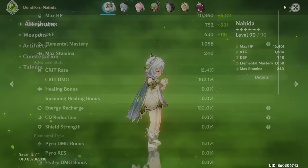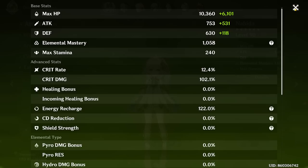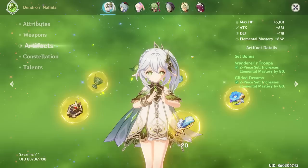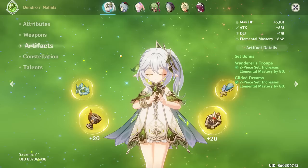I definitely prioritize EM and energy recharge stats over anything else. I do like this weapon for her and it will help you get energy back a little bit, but I think you still need more energy recharge — even with Sacrificial Fragments. Energy recharge is still important unless you're running her with other Dendro units and you're able to get your burst back on cooldown more efficiently. It really just depends on the team.